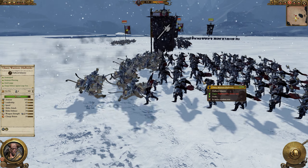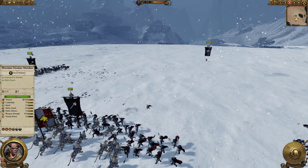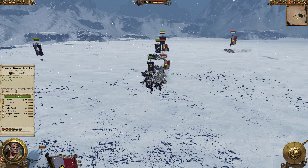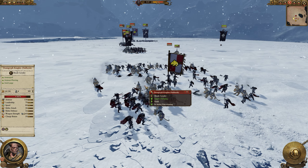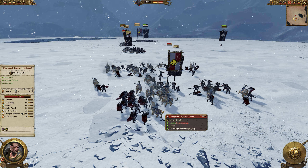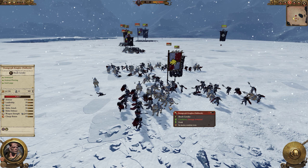You can see the halberds are not bracing — they're actually chopping at the Demogryph Knights as they go in, so not that good. The Chaos Warriors are dropping slightly, but you can see the Demogryphs are also losing health. Keep a close eye on this engagement here, though. This is a very peculiar engagement because what happens is the Demogryph Knights rear-charge the Chaos Warriors with halberds.